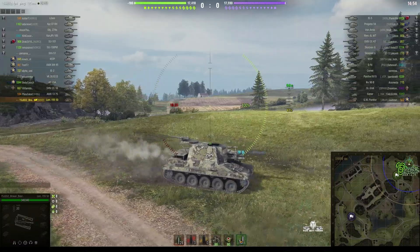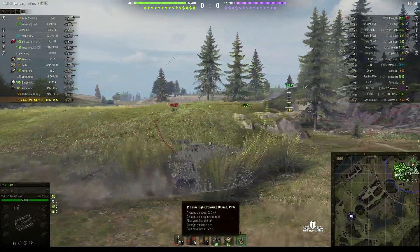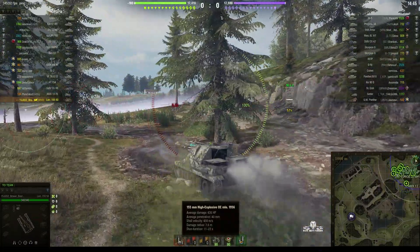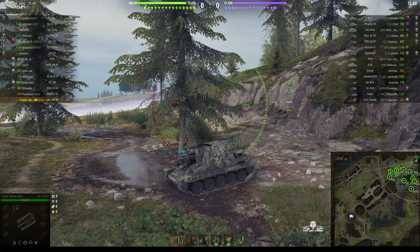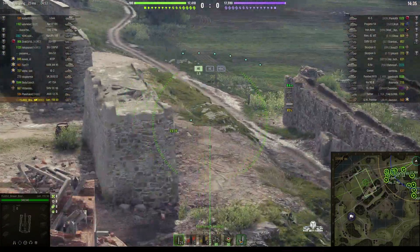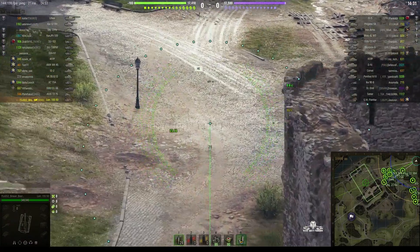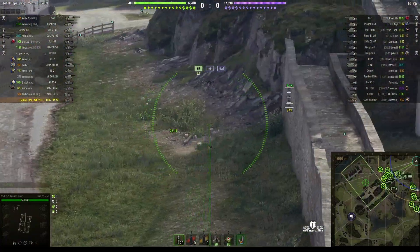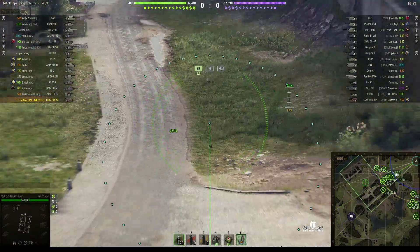155 millimeter howitzer, 630 alpha, penetrating 14 millimeters of armor. We can see that 15jg 52 has decided to carry nothing but HE with stun, because it does have the good effect of getting assist. His reload time is 23.14 seconds — the standard reload is 28.57 — so he's actually dropped that by about five seconds.